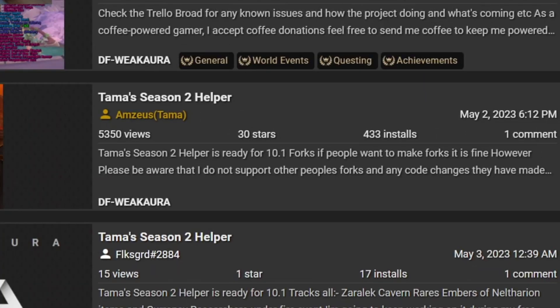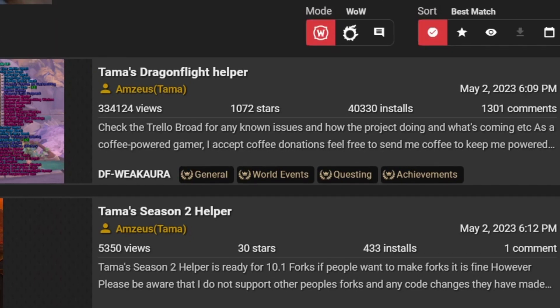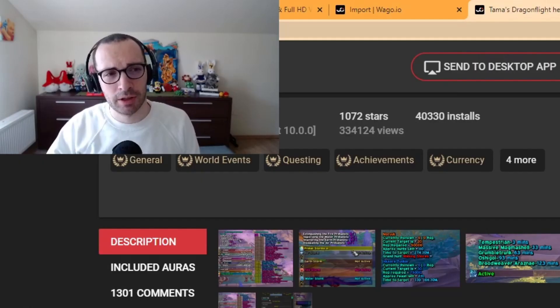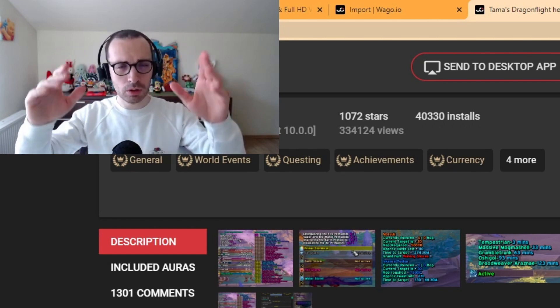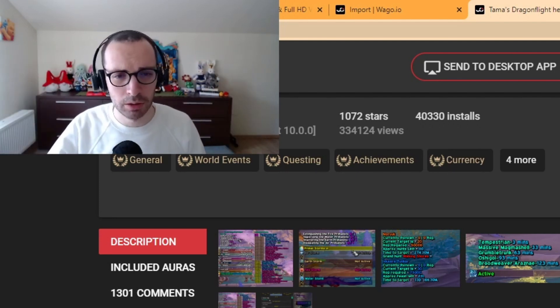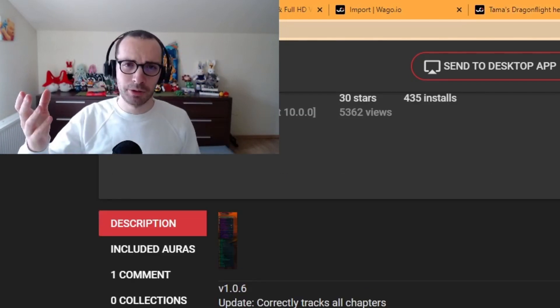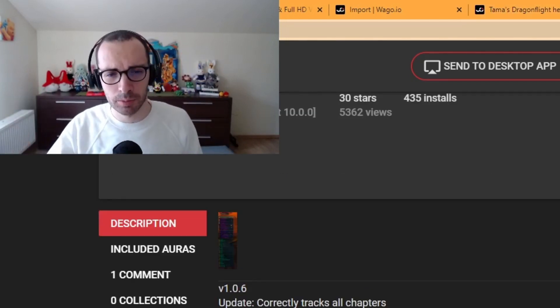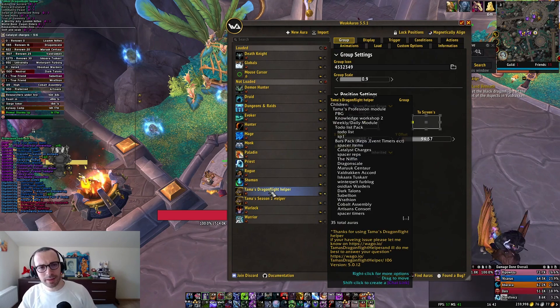The creator I want to give a shout out to is Tama. He has created this Dragonflight Helper weak aura for Season 1, and he has also been hard at work creating one for Season 2. You can find them both on WAGO by typing in 'Dragonflight Helper', and I will also include direct links in the description. One is for the four initial areas that were launched, and the Season 2 Helper is for the new zone coming with patch 10.1, Embers of Neltharion.